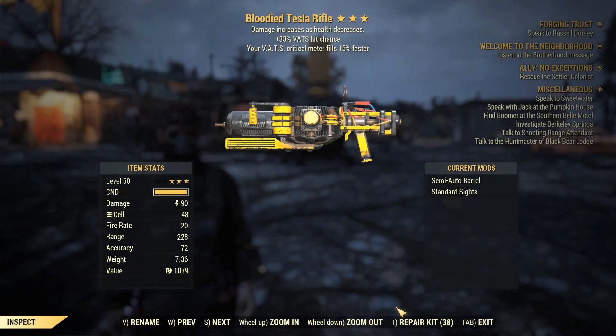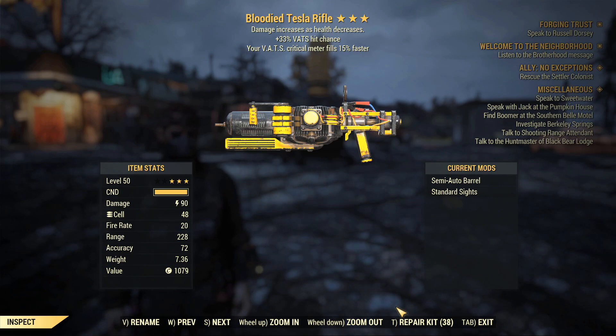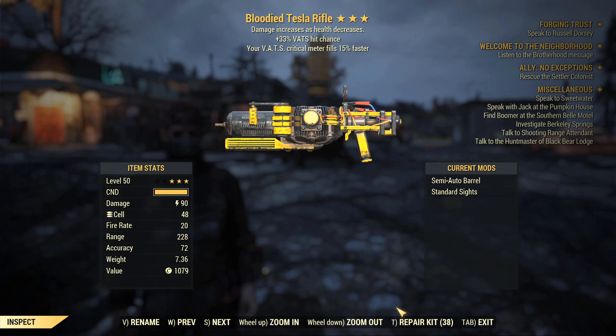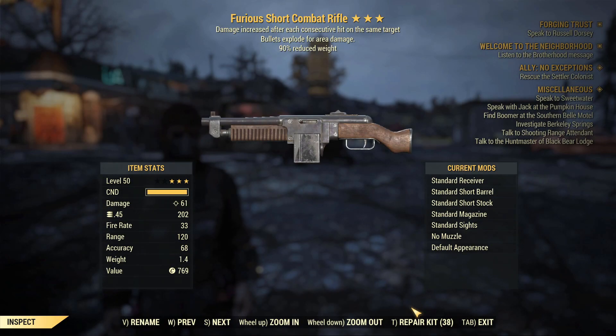Let's go into the top picks for tonight. Obviously the Bloodied Tesla Rifle is going to make it on here — it's a very good weapon in general. You can use tesla rifles on just about any build depending on the variant; you'd have to use this one on a bloodied build for full effect. Fantastic weapon, does a lot of damage quickly with AoE. Can't say much more — it's just a really good weapon.